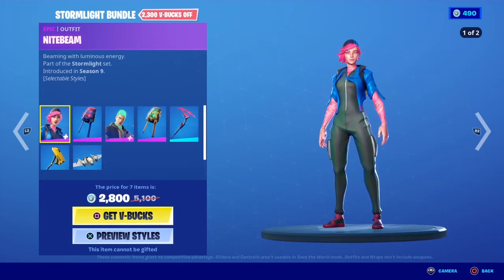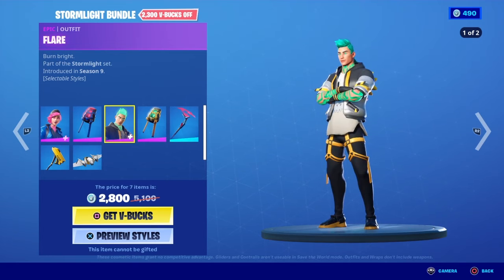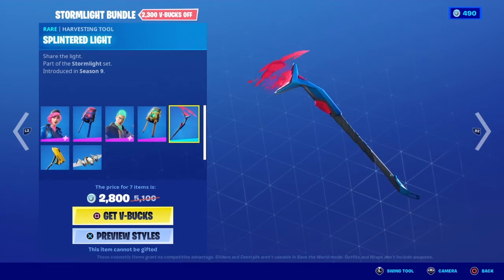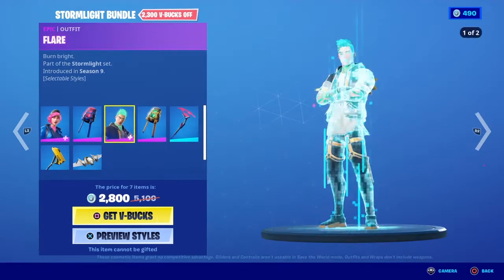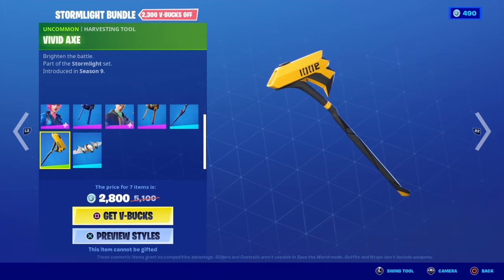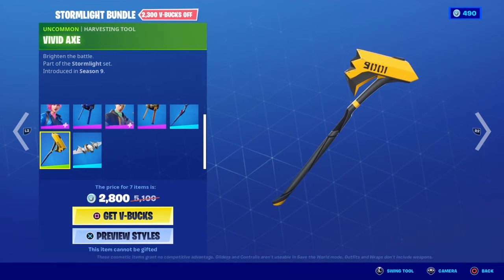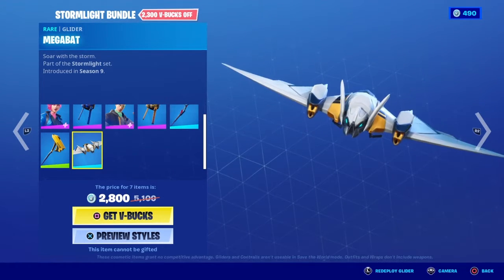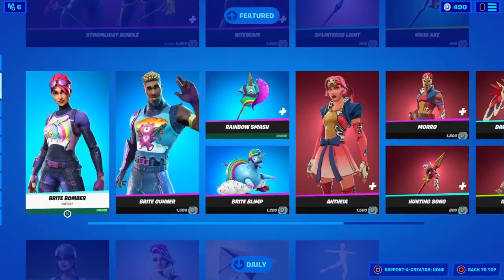Alright, Stormlight Bundle. Night Beam is back with a Lumicore Red back bling. Flare is back with a Lumicore Green back bling. And Splintered Light is back. Vivid Axe is back. Mega Bat is back. And you can buy all of that separately.